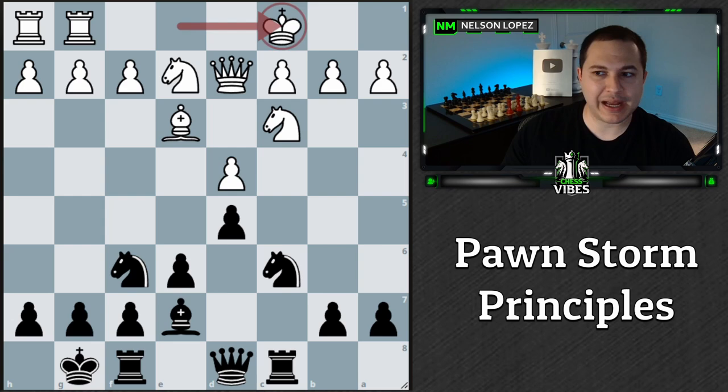This position is pretty common when talking about pawn storms because white has castled on one side and black has castled on the other side. Whenever you have these opposite-side castlings, a lot of times you will see a pawn storm, and in this case white is already preparing it with the rooks behind. The first important thing: what's the point of a pawn storm? Why would white even want to do one? Some people think the pawns can be used to attack things — that's not the point.